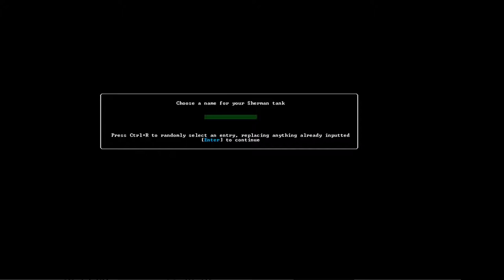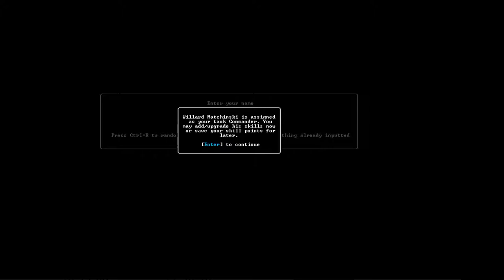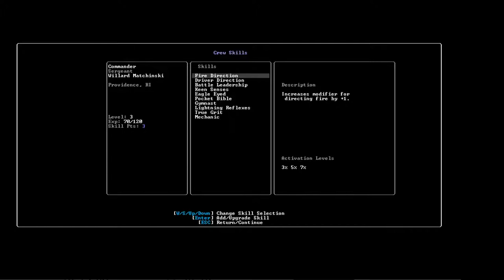Choose a name for your Sherman tank. Let's use the random name generator — Control-R. Hannibal. Our tank is named Hannibal. And my main character's name — let's let the computer pick. Willard Machinsky. Willard Machinsky is assigned as your tank commander. You may upgrade his skills now or save your skill points for later. In every new game, at least in Patton's Best, you begin with a level 3 commander, a level 2 gunner, and all other crew positions — driver, loader, and assistant driver — are level 1. So here we go: Sergeant Willard Machinsky from Providence, Rhode Island. Level 3 already, with experience 70 out of 120 to get to level 4, and 3 skill points.